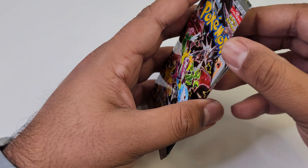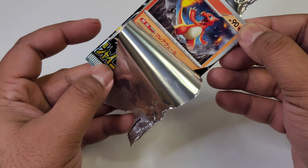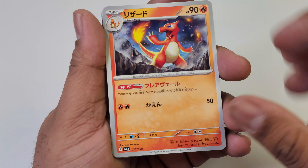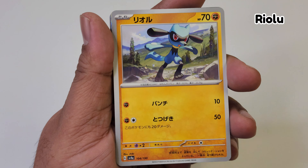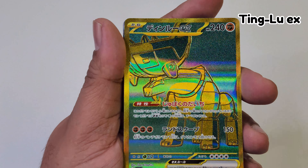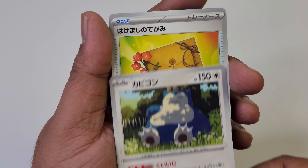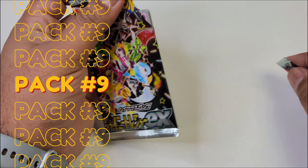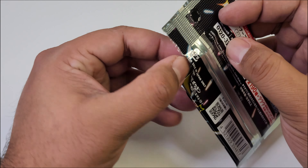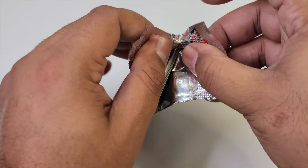Let's move on to our eighth pack and see if we can use some of that Alakazam magic into something cooler. Starting it off with a Charmeleon. A couple of cool holos — the cards look so nice. Our first gold! Tonglu EX — I hope that's how you say it. And then we got another EX. That was a great pack, you guys. I've seen a lot of people go through a bunch of these packs and nobody was fortunate enough to get a gold card.